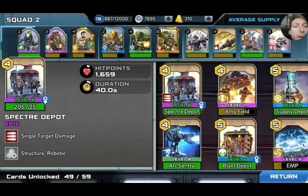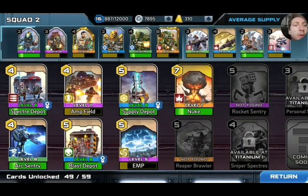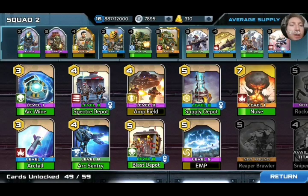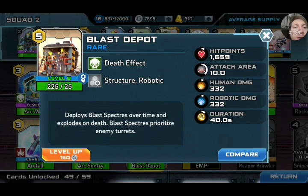So we've got the Spectre Depot. Let's look at the wording: 'Deploys card inspectors over time that will relentlessly advance to capture hardpoints and destroy enemy turrets.' Now let's look at the Blast Depot: 'Deploys blast spectres over time and explodes on death. Blast spectres prioritize enemy turrets.' Quite significant damage — 332 for both human and robotic, and it deploys two spectres at a time, so that's 664 damage per spawn.